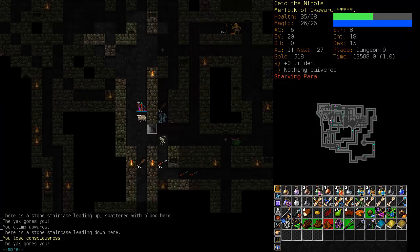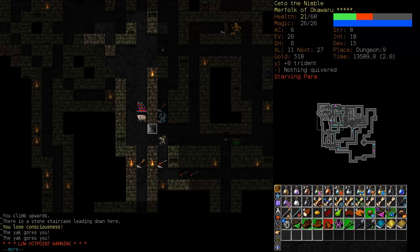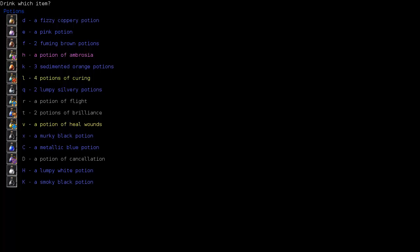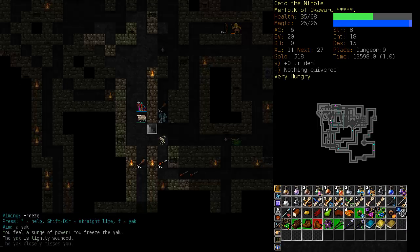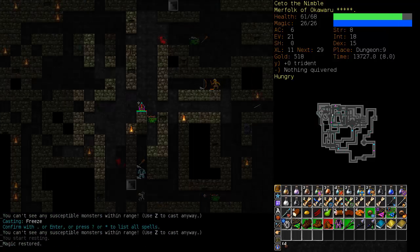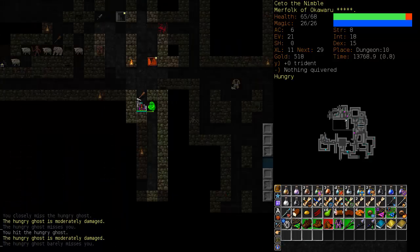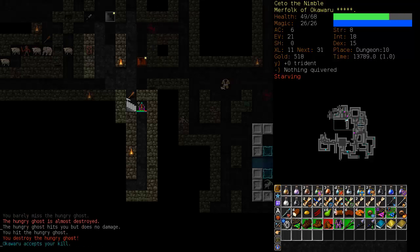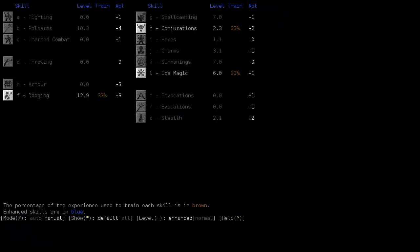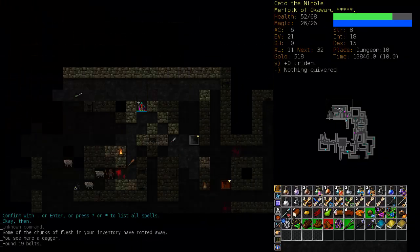Still not dead — up we go. We're going to eat — lose consciousness. Why? What happened? Why are we paralyzed? No — we're not dead. We're almost dead. We have to heal. We have to eat a Royal Jelly. We have to put on Ozukubu's Armor. Was I starving there? That was all too close. Ghost — die! Oh my god. Throw Icicle is actually getting somewhat castable.